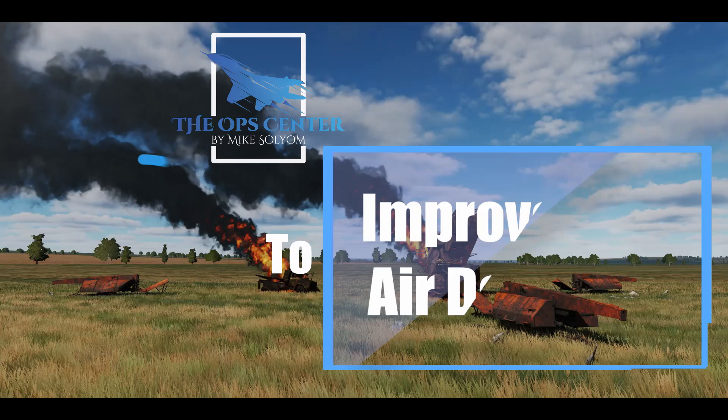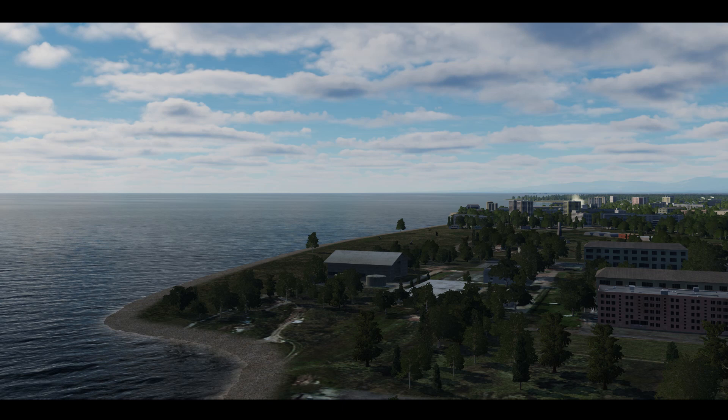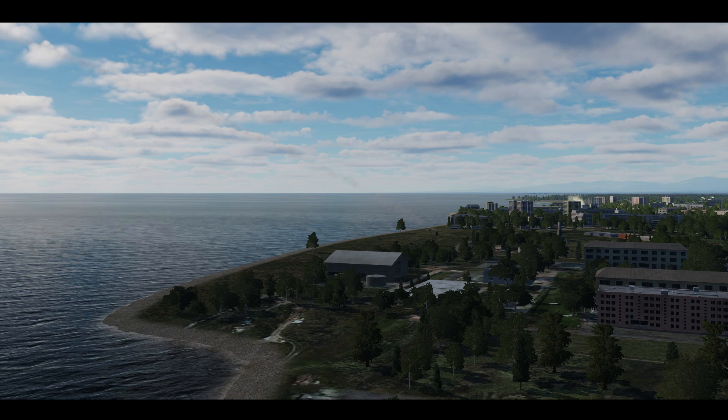If you only follow one of the tips in this video, then it should be this one: use the Skynet script. This is a custom-made Lua script system made by a player that goes by Walder, and what it does is pretty amazing. It turns the default behavior of SAM systems in DCS into something intelligent. Instead of constantly emitting with their radars and giving away their position, they'll stay dormant until an enemy is in range.